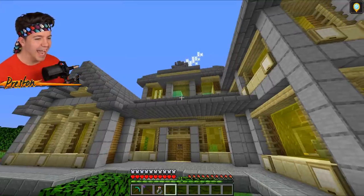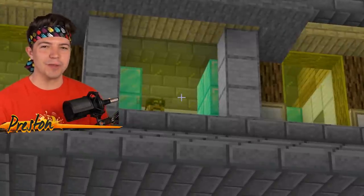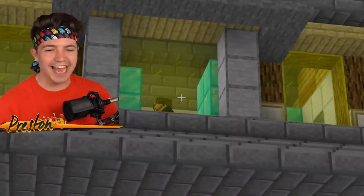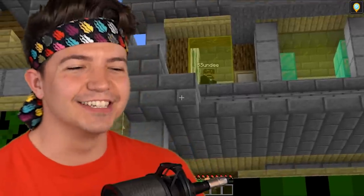We're invisible right now in front of Sundy's house. Look at those diamonds. I thought for sure we blew up all of his diamonds with a TNT detonator. Of course Sundy had a hidden vault from us the entire time.